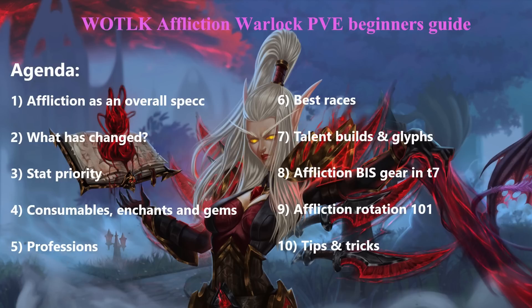Before we get into the guide, here are the 10 points I'll go through: First, Affliction as an overall spec in Lich King. Then what has changed from TBC into Lich King. After that: stat priority, consumables, enchants and gems. We'll also look at the best professions and races for both Horde and Alliance. Then the two talent builds and mandatory glyphs. After that, the Affliction Warlock BiS gear in Tier 7 for both factions. Then the Affliction Rotation 101, including your opener, rolling your corruption, and how to properly use your execute — yes, we now have an execute — finishing with tips and tricks.